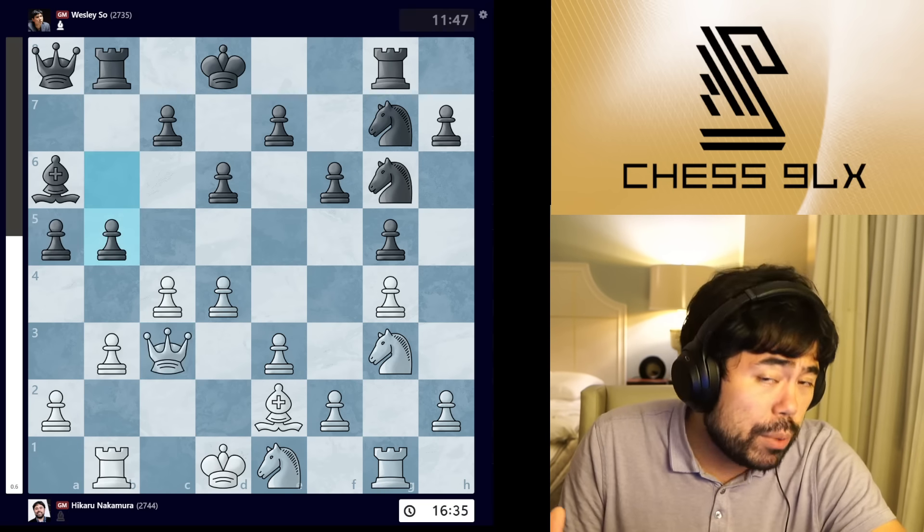Wesley goes knight to f5, I go king to d2 guarding the pawn, and now Wesley plays rook d5 — this is simply a big mistake. I'm way up on the clock, almost six minutes, and I think because of the time situation Wesley starts to panic. What Wesley should have played was knight to e5, forking the knight, the pawn, and the rook. After knight takes, black can take with the d-pawn opening the d-file for the towers, and after knight c3, rook d8, king c1, and rook b3 it's a very messy position — apparently after rook c5, knight takes e3, and rook a2, white is better due to threats like knight b5 or a6-a7.